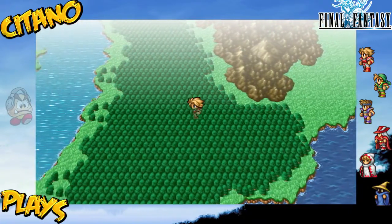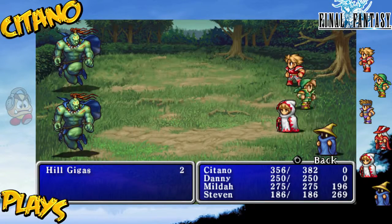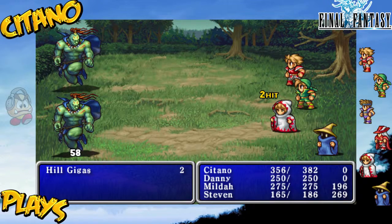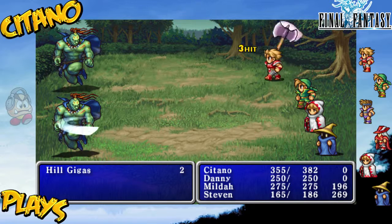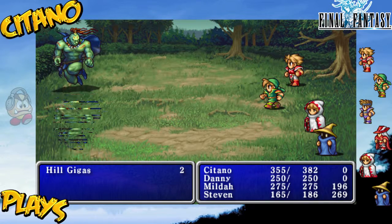It's not the water crystal that's next - it's actually the opposite, it's the fire crystal. We have some more Hylgigas to fight. Smack smack, bash bash. They're pretty tough, but we can take them on.